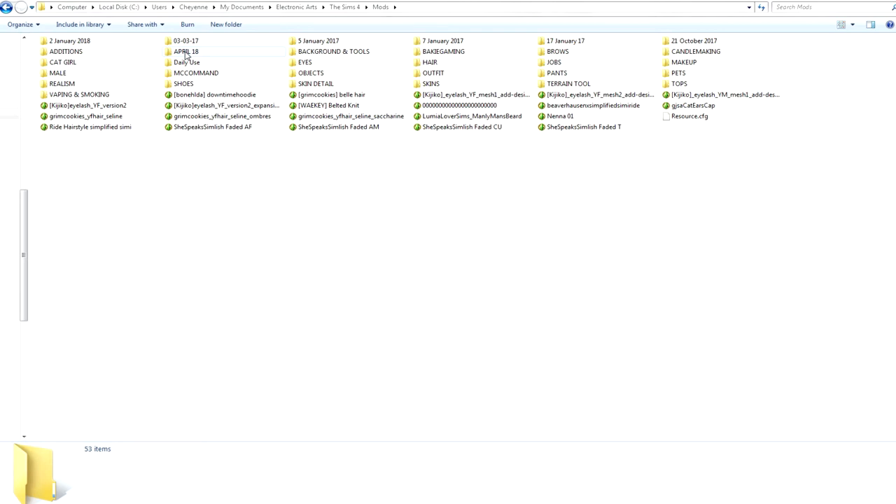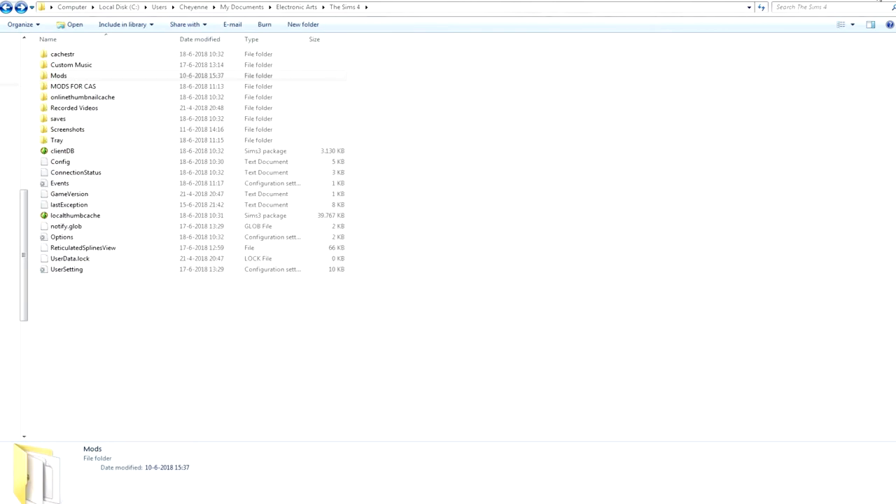Another tip: regularly clean your cache files. There are usually three or four little cache icon files in your Sims folder. I normally just go there and delete them — there's like three or four files with 'cache' in the name. You want to delete these because it helps get rid of bugs in your game, and sometimes it really works.